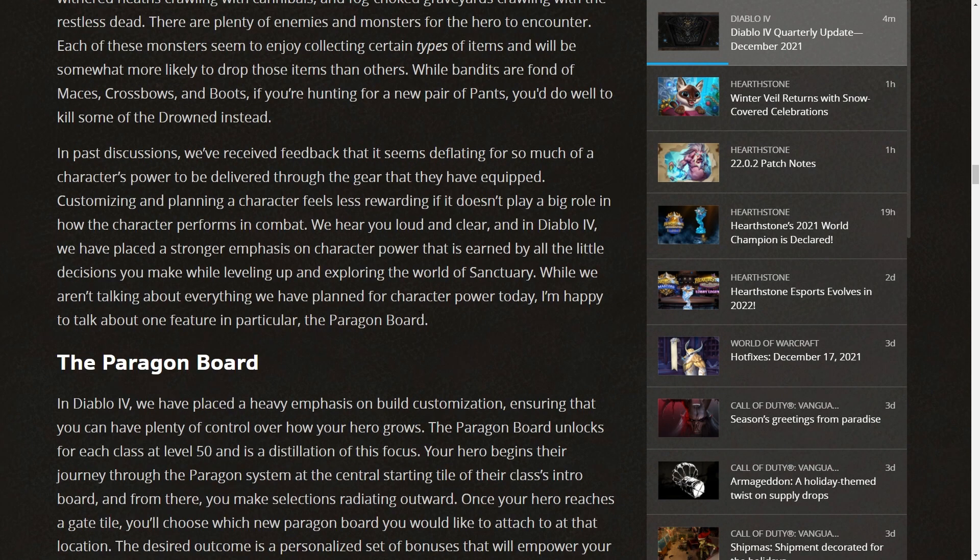In past discussions, we've received feedback that it seems deflating for so much of a character's power to be delivered through gear. Customizing and planning a character feels less rewarding if it doesn't play a big role in performance. In Diablo 4, we've placed a stronger emphasis on character power earned by all the little decisions you make while leveling up and exploring Sanctuary. I'm happy to talk about one feature in particular: the Paragon board.